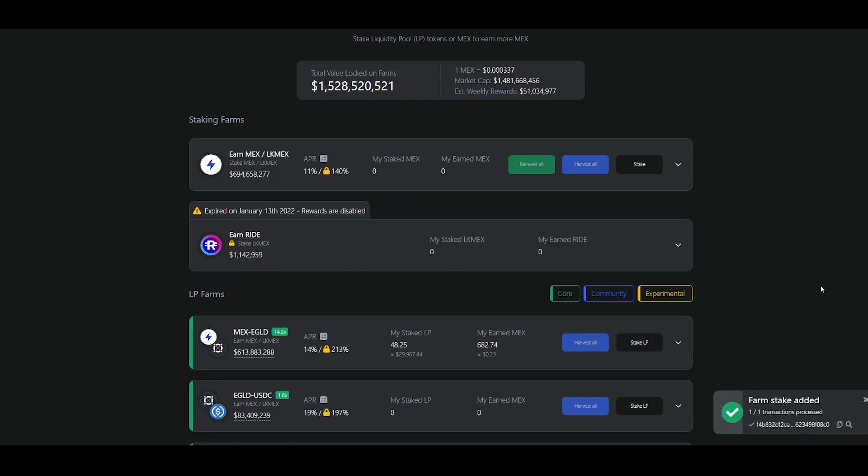Once you have done that there are basically two options. Option one: you could harvest the LK Max and keep on compounding it with Egold to generate new LP tokens to be staked in the Egold Max pool. You can do this as long as you have Egold left to compound your Locked Max with.